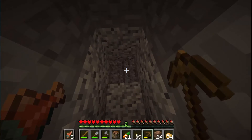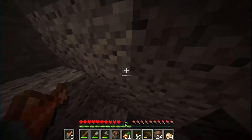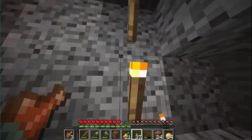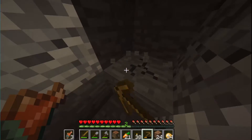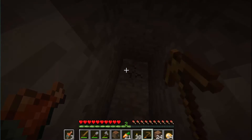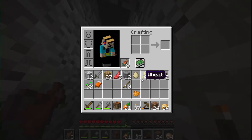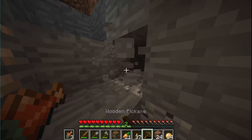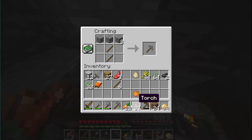We found iron! I hope it's a lot because it can make life much easier — tools are much faster and more durable. I think it's a decent amount because we need six or nine — well, like two or three sets. We could get at least two started. We don't need a hoe right now, we'll just turn it into a pickaxe.